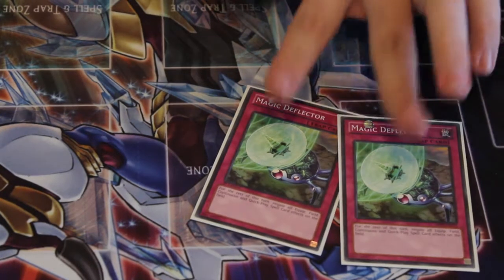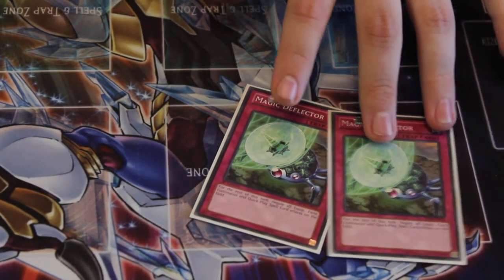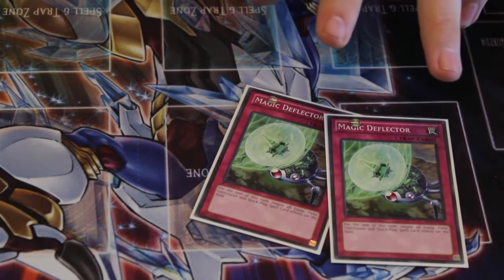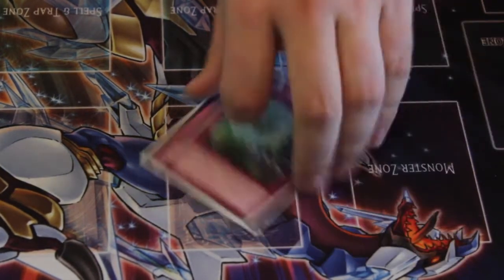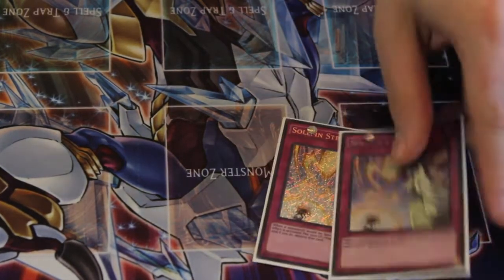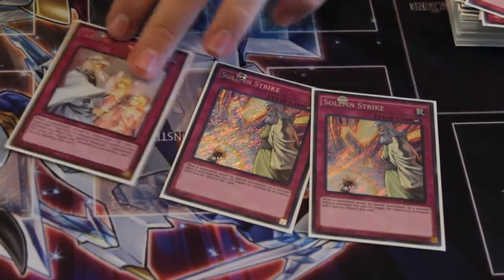Next up, Magical Deflector. Turns off any sort of field spells that the opponent has, and quick play spell cards. Yes, you can chain this to Twin Twisters and Twin Twisters will get negated. Speaking of negating stuff, the Solemn Brigade — two Strikes and one Warning, because why not?